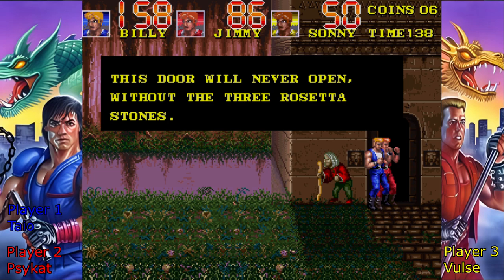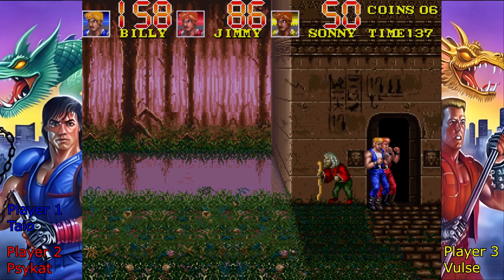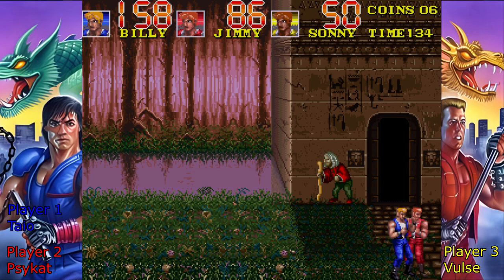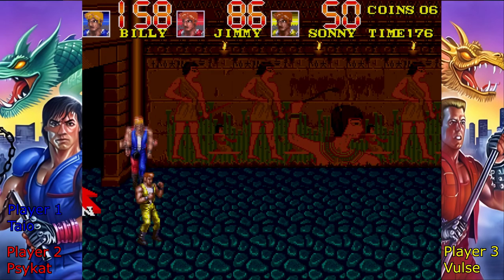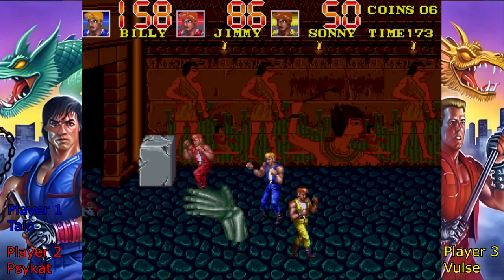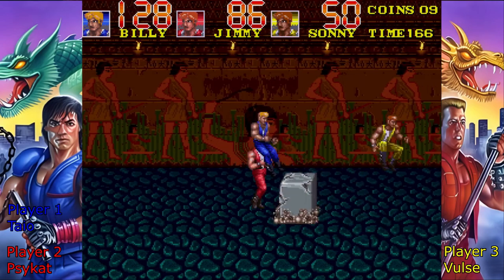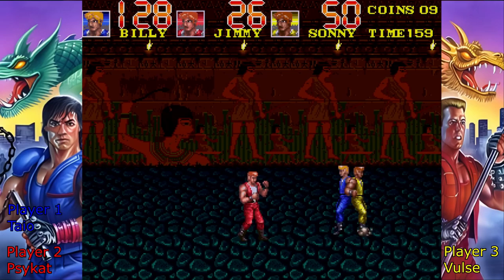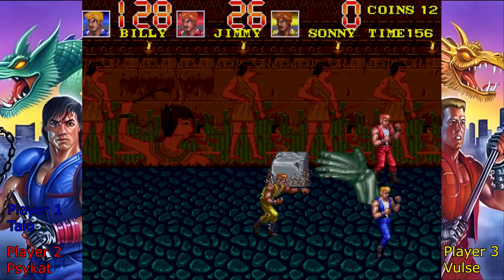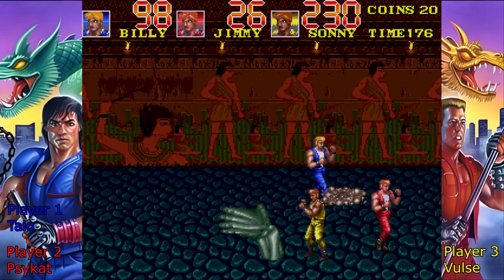'This door will never open without the three Rosetta Stones. There is a secret hidden beneath here — go and find out what it is.' Okay, she just said 'here.' Beneath here — why was that spelled the sound way? Whoa, okay — that's great. Bad localization. The ground's attacking us — try not to stand on it. I'm just inserting as many coins as I can.